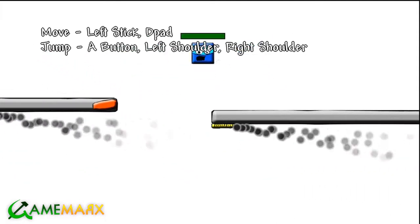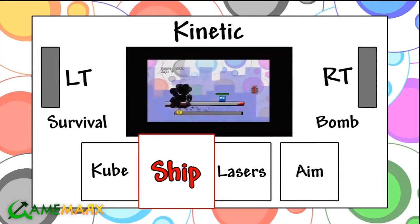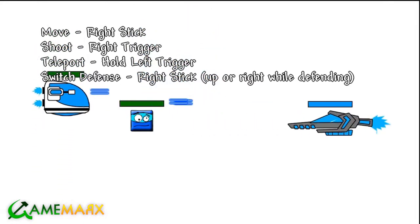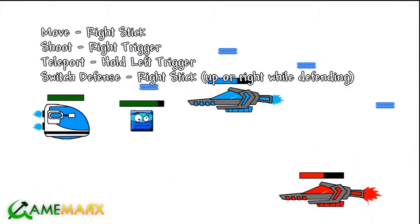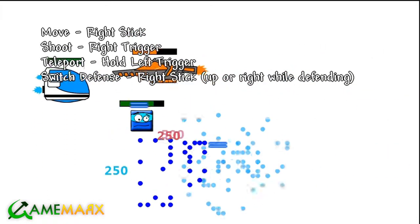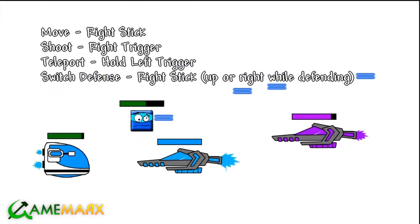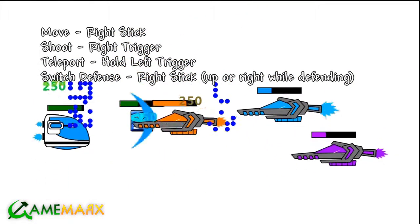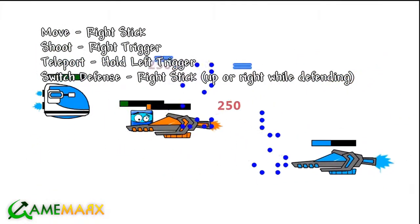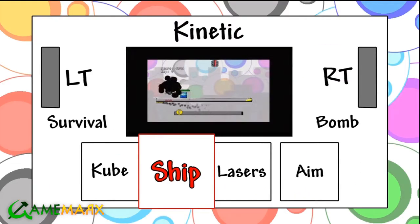Okay, either die or press the start button. Press the start button. There we go. Ship. Move right stick. Shoot. Right stick. Is that you? Are you the other one? No. Hello. Heliport is hold left trigger. What does that do? I don't know. I have no idea what the advantage is. Switch defense — right stick up or right while defending. I don't know. That sounds like English. I'm not getting anything off that. Alright, we're done with that one.